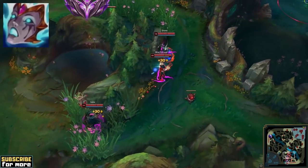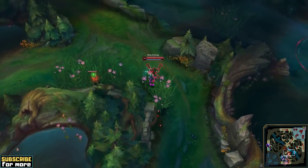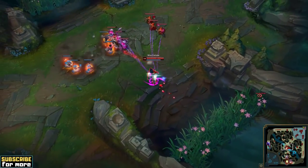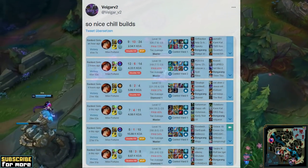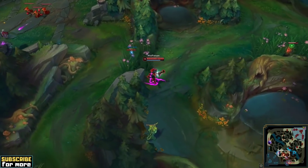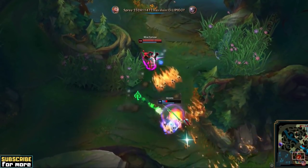AP Misfortune played in Master Tier solo queue by a professional League of Legends player — and it somehow even works. Not AP Support Misfortune, but AP Misfortune in the AD Carry position. At first I thought it was a joke when Cloud9's strategy coach Vega V2 posted this on Twitter, but he's dead serious. Despite Misfortune's terrible AP ratios, this specific AP Misfortune playstyle apparently has a positive impact on your win rate.